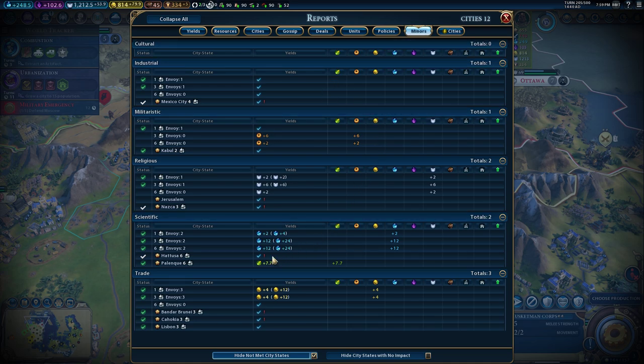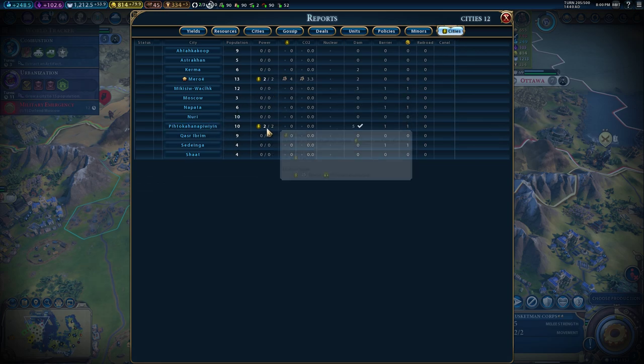There's also the Minors screen about city states. For example, looking at a scientific city state: with one envoy you get 2 science per turn, with three envoys you get 12 — because we have 6 cities with libraries and 6 times 2 is 12. With six envoys we'd get another 12 science per turn. The numbers in parentheses reflect the maximum from two total scientific city states in this game. Additionally, there's a Power tab where you can see which cities have power, which require power, and try to address any shortages.